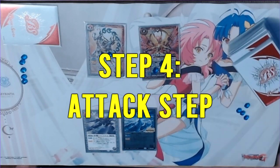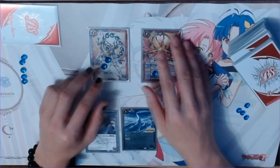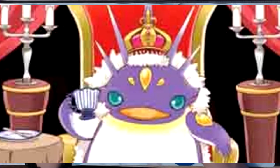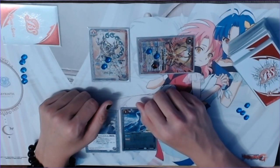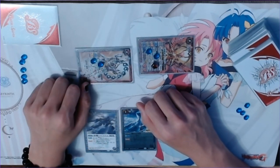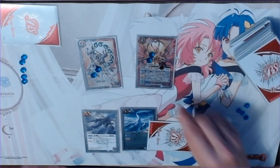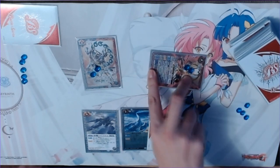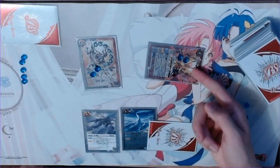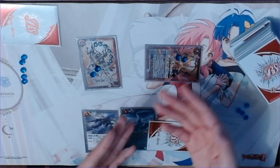And now we enter Step 4: The Attack Step. The attack step is where war is waged, where spirits start throwing hands at each other. During the turn player's attack step, they can choose to declare an attack with any refreshed spirit by exhausting that spirit and declaring an attack. At this point, any on-attack effects or when-your-opponent's-spirit-attacks effects would activate and then resolve. And once everything is fully resolved, we enter the flash timing.